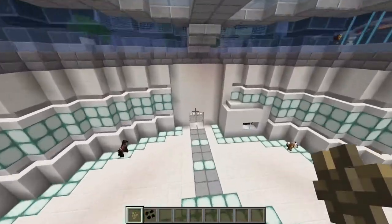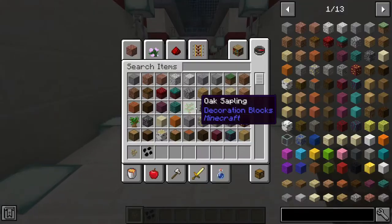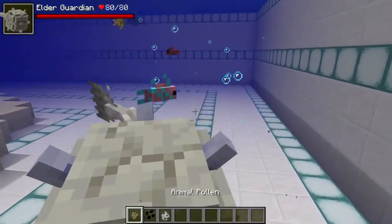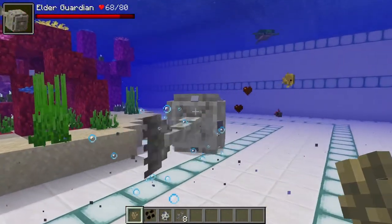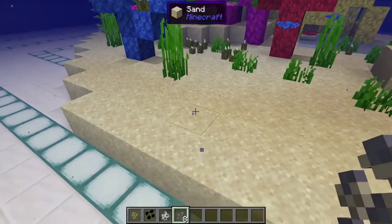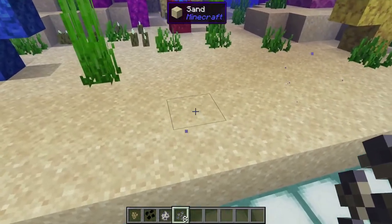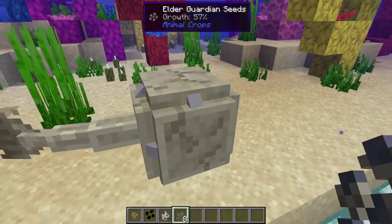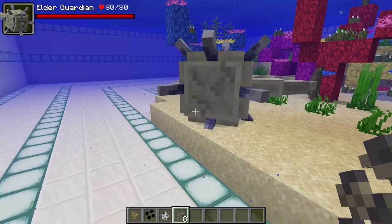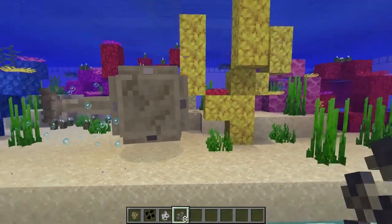And now we're just gonna go grab an elder guardian. Let's take this elder guardian and put him in here. He's gonna probably be scary for absolutely every single fish. And as you can see, I have elder guardian seeds. I'm just gonna plant their seeds, and as you can see, it should start growing. I don't know why you would probably do this, but if you want an elder guardian in your swimming pool, you can definitely just...